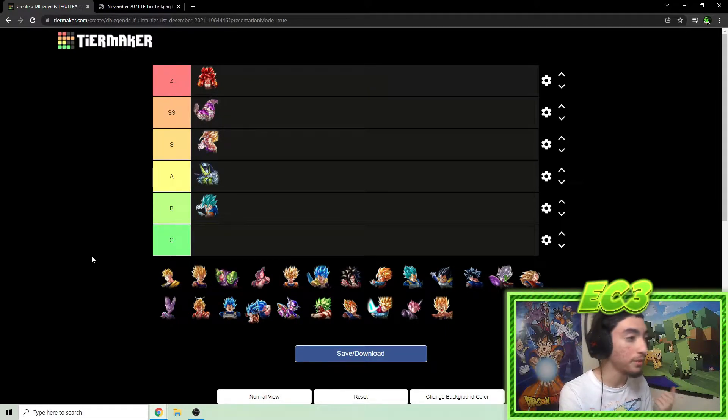Super Saiyan 4 Gogeta is still Z tier. He's super valuable even in a mono purple dominant meta — going type neutral multiple times, his anti-revive mechanic getting you four dragon balls and 20% healing, plus 50% damage with a perfect plot equip. With Ultra Gogeta dominant and a lot of blue units around, SS4 Gogeta has type advantage over them. Crazy to think he was the anniversary unit and wasn't that great initially — now he's arguably a top three unit.